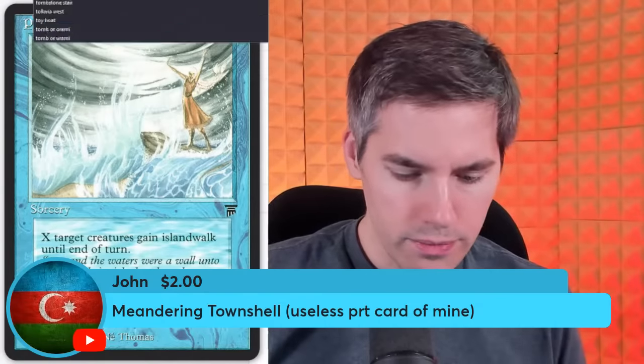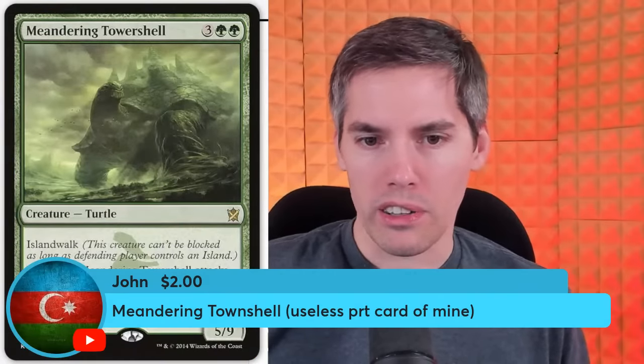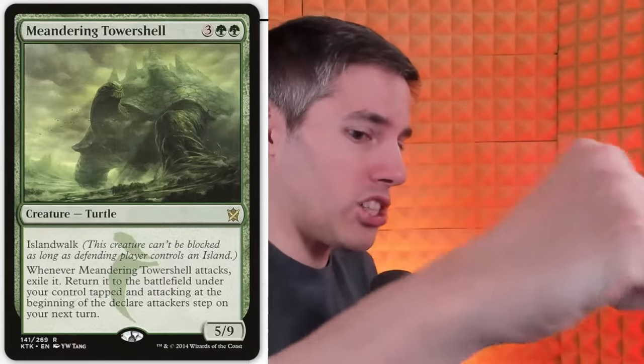Meandering Towershell — 5 mana for a 5/9 with islandwalk. But whenever it attacks, you have to exile it, returning to the battlefield tapped and attacking at the beginning of the declare attackers step on your next turn. It's like the attack punch is coming — but next turn. The slowest punch of all time from the Meandering Towershell, and it somehow disappears during its attack as well.